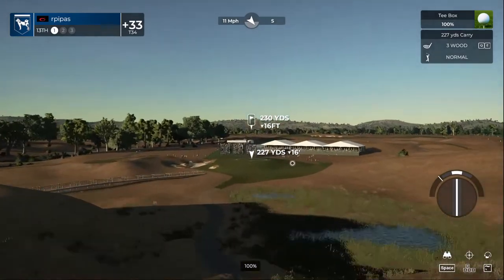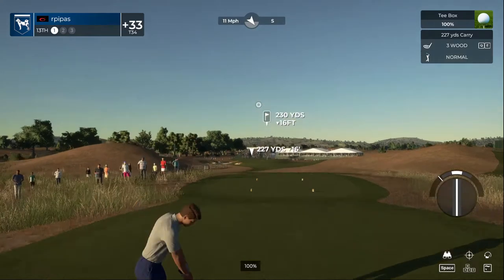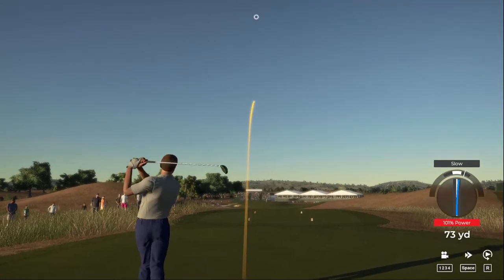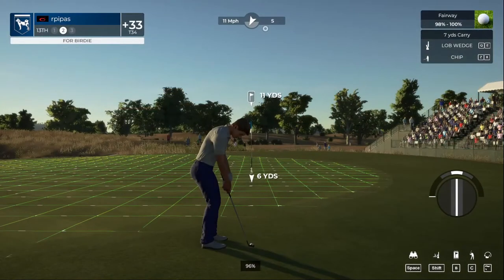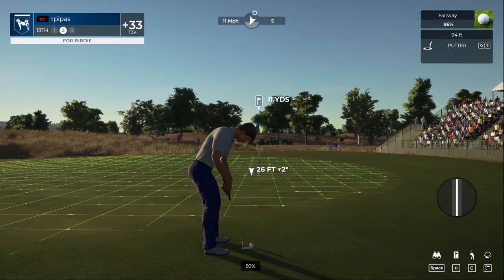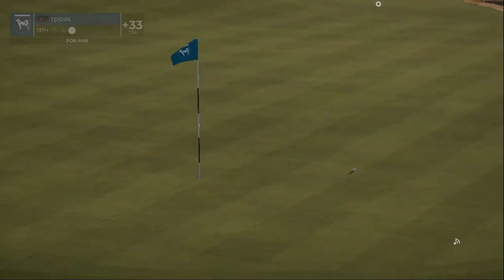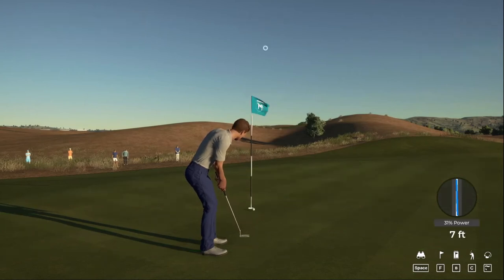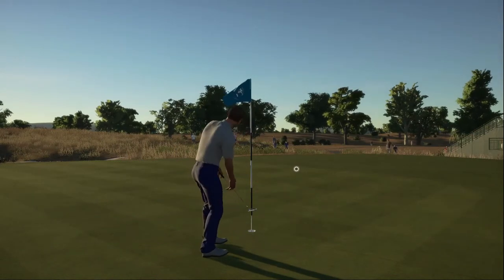Teeing off on a par three. Kick left — don't know what that was, just a little off on that approach. Here's our second shot on the 13th. Good luck here — eight feet to the cup. Oh, come back. Hopefully we can get this to drop — this one's for bogey. Nice putt, let's move on.